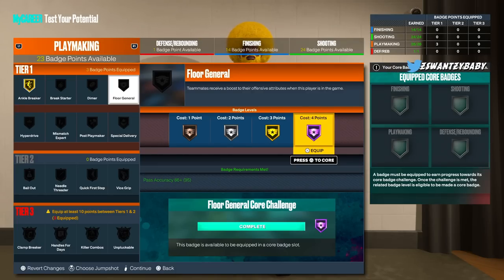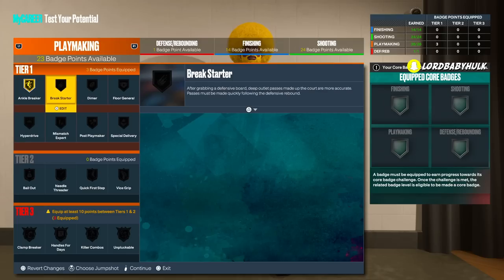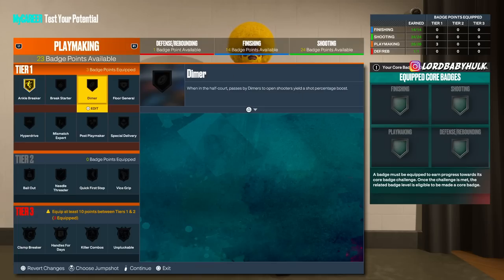Playmaking is expensive so you gotta choose. There are so many badges you need. I would say Floor General over Dimer. It's just insane how many playmaking badges there are. The people who make this game — why do they do this? Playmakers are never the most toxic. It's the dumbed-down builds, the post scorers, the stretch bigs, and the people ruining paint defense. All they had to do was fix defense.